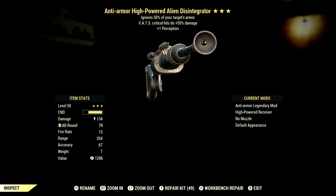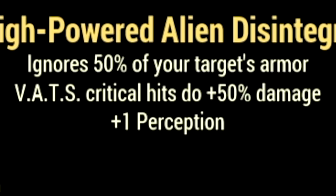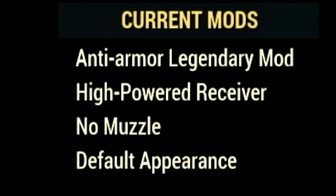The next alien disintegrator we are using is the rifleman alien disintegrator. The main legendary effect is the anti-armor effect which ignores 50% of your target's armor, V.A.T.S. critical hits do plus 50% damage, and a plus 1 to perception. In the mods we are using the high powered receiver because that is the best mod for the rifleman, no muzzle, and the default appearance.